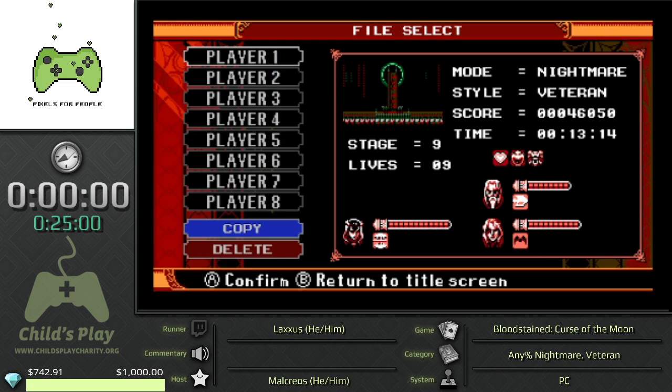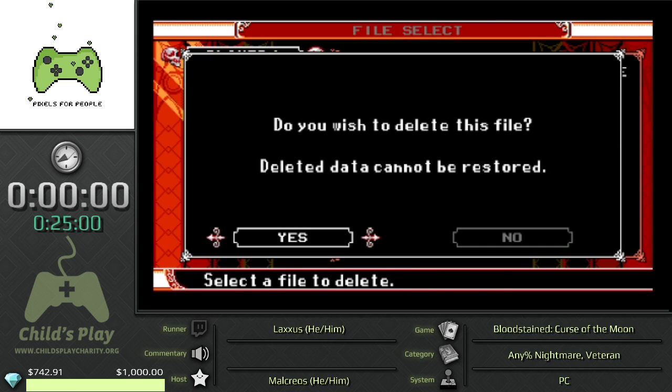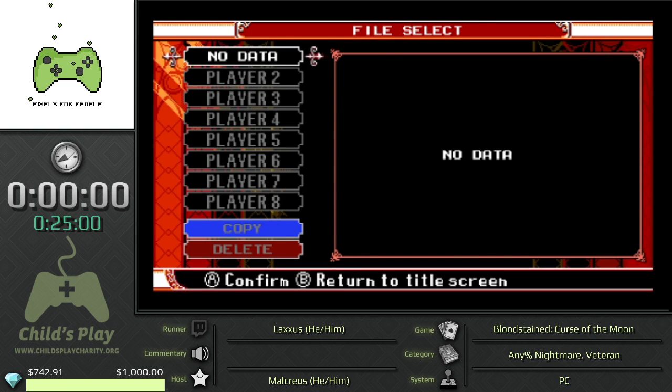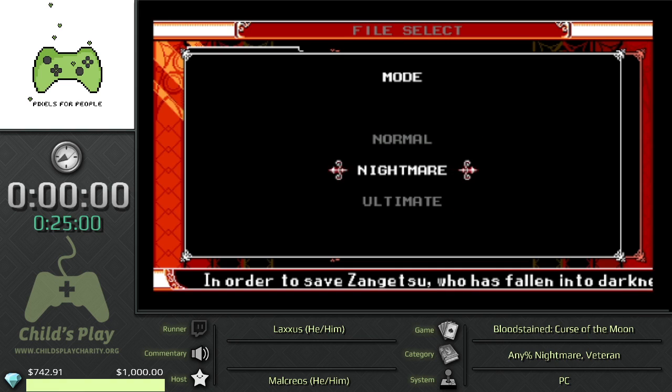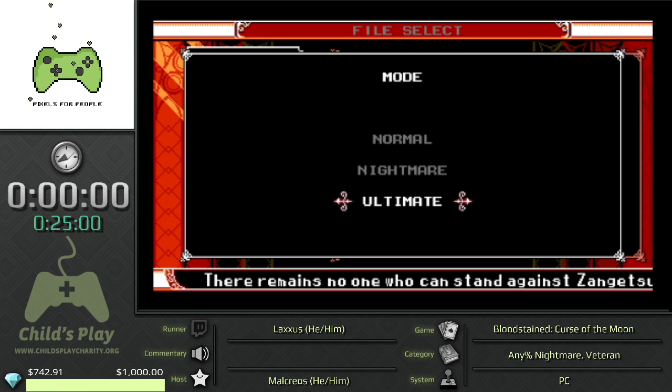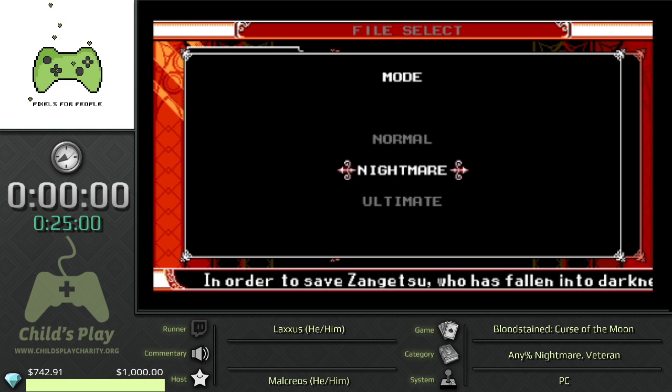Melkros obviously knows what all the category things mean. Basically, normal mode is what you would play the game the first time. Then we have Nightmare and Ultimate Nightmare — Nightmare continues the story from normal mode and has some very important differences. Ultimate feels very different because your main character Zengetsu has additional abilities: he can dash and double jump, so the whole game feels a lot more fast-paced. But we're not doing that, we're doing Nightmare.